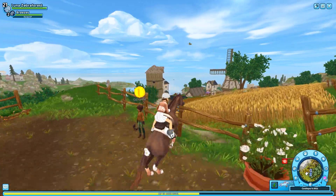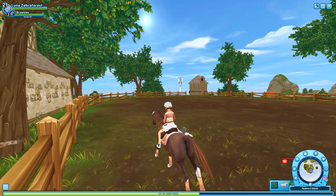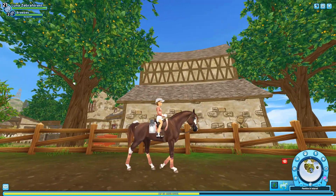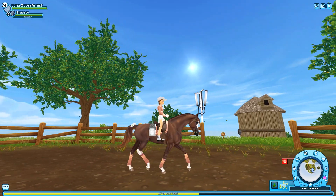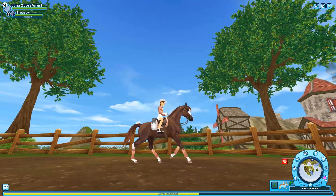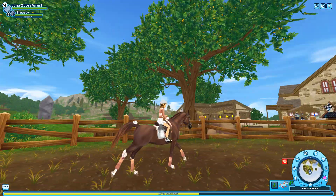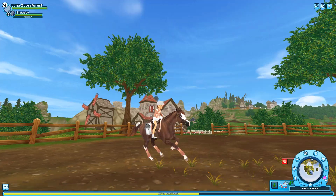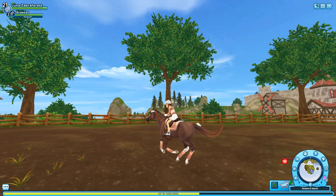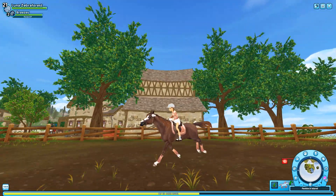Let's go ahead and check out the gaits on this horse. Here's the walk - it's so dainty, I love dainty horses. This is the trot - it is so cute. The canter - wow, these gaits are so nice. I don't see anything wrong. Look at my little seal - he was popping and locking it! This gallop looks really nice.